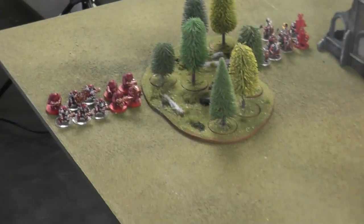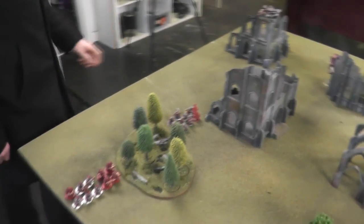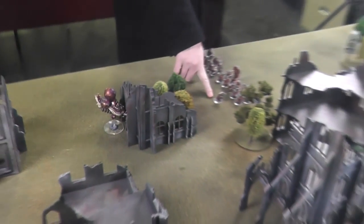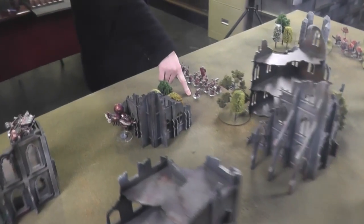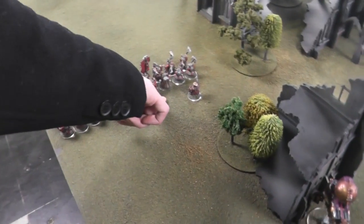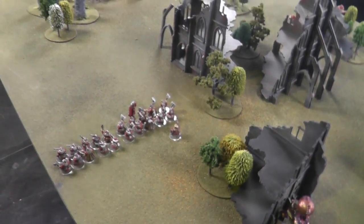I've deployed a unit of Iron Drakes here to hopefully deal with these lead belchers. I've got a unit of warriors with shields and hand weapons here, and an organ gun perched up on this building. There's a gyro bomber hiding behind this building. This is my general - I'm using Balagar Iron Hammer rules. There's another unit of warriors with two-handed weapons and a unit of Thunderers. That's my army.